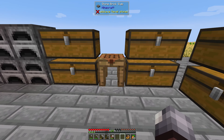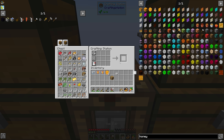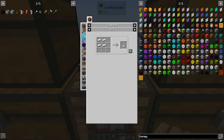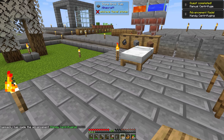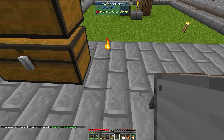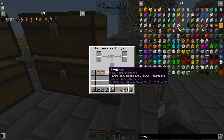I think we have enough iron — I've been saving all my iron. We need an iron trapdoor, a barrel, and slabs. There's the barrel. We needed a second trapdoor and a lever — which gives us a manual centrifuge. Where do I want to put this? Let's just put that torch back down and put that in there.